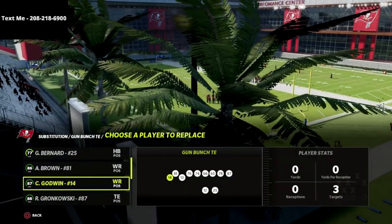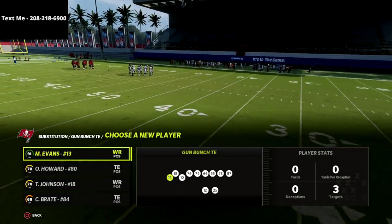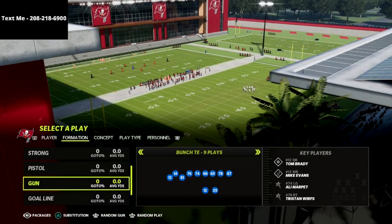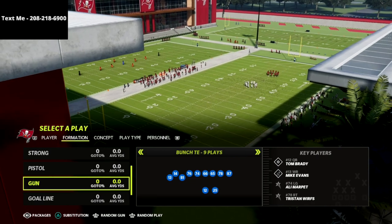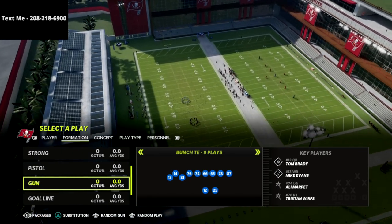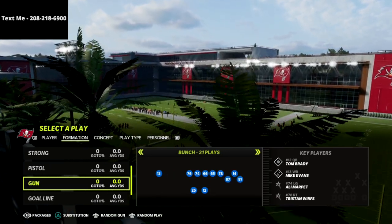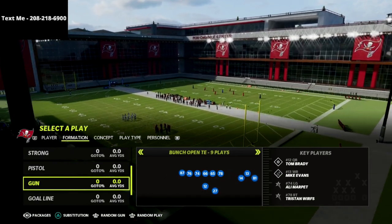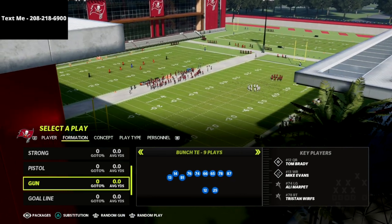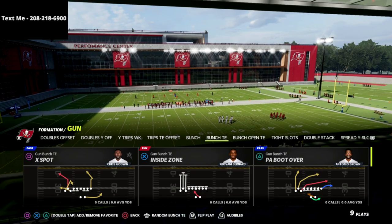If you're watching this video, you're probably trying to figure out what are some really good plays and concepts to start the year out in Madden 22 and have some success on offense. The bunch tight end is still an incredible offensive formation. This is in the Seattle Seahawks playbook — I believe Seattle is the best playbook if you're going to be running gun bunch. It's got the bunch, the bunch tight end, the bunch open which is super underrated, and the trips tight end offset.